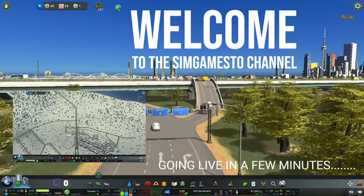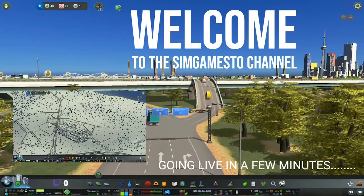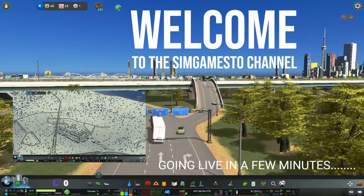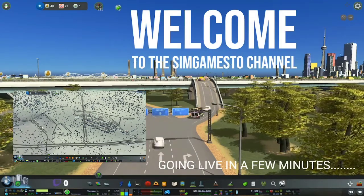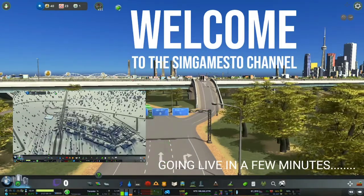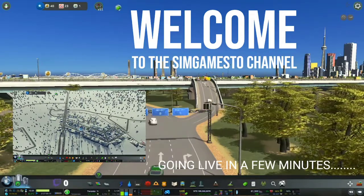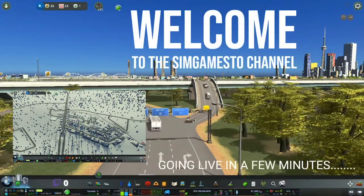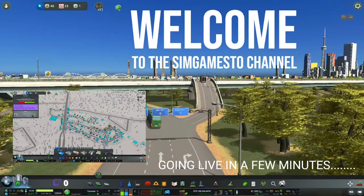Let's take a look here at our RCI demands — residential, commercial, and industrial are still pretty low because everything is still developing. But as they develop we're going to see those metrics change, and I'm assuming residential demand is going to increase again next. Garbage is piling up, so that's the game telling us we need to put an incinerator plant in to collect garbage.